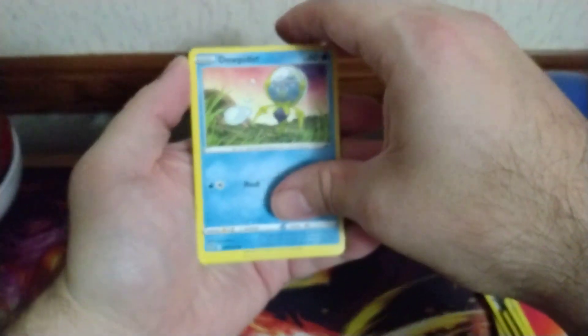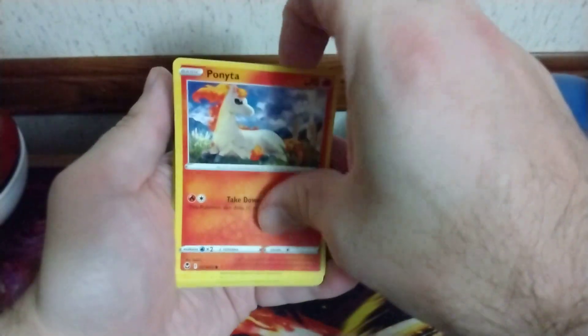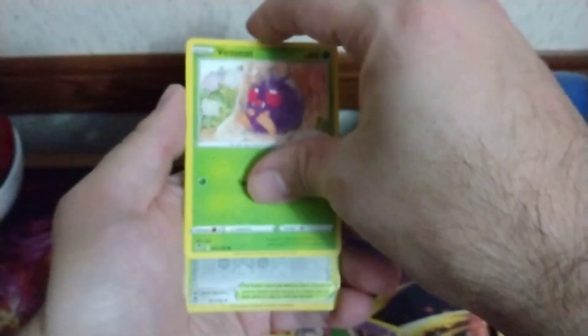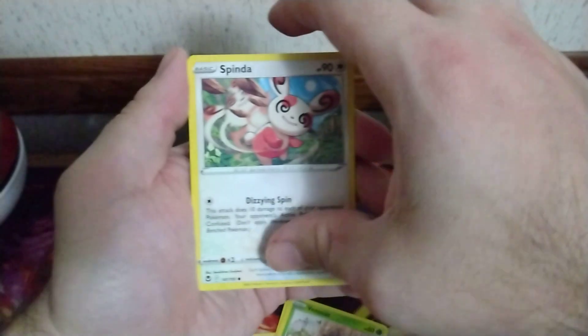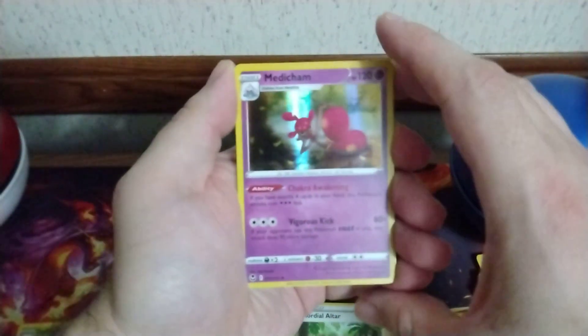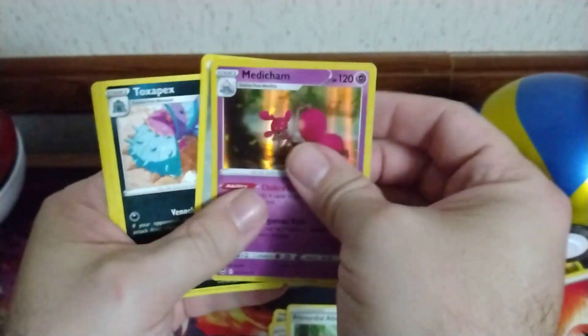We got a Dewpider, Ponyta, Rockruff, Venomoth, Spinda, a Primal Reversion Altar Reverse, and a Medicham Holo.